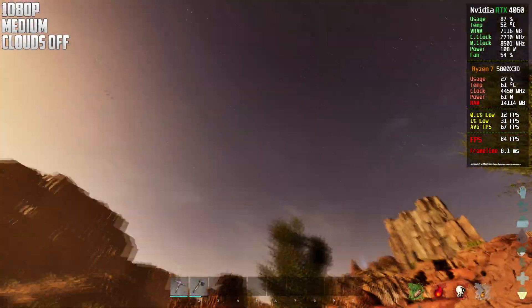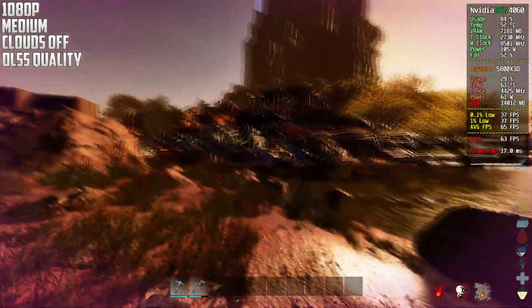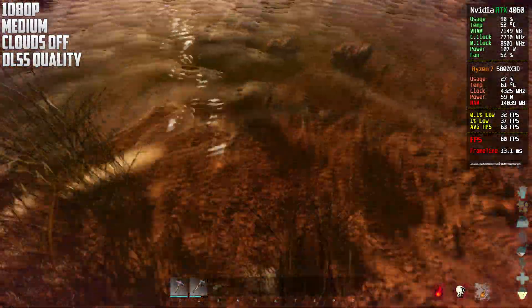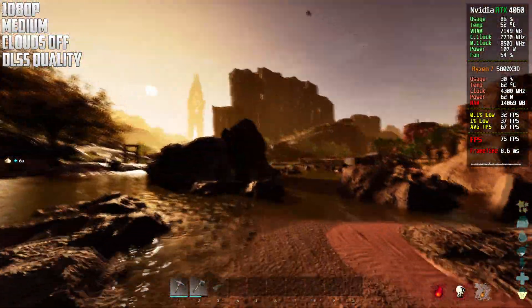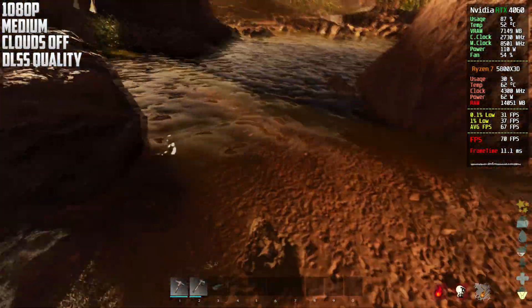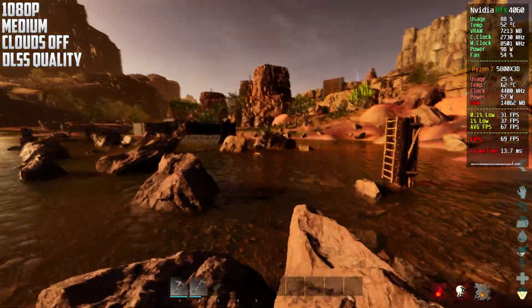This is now 1080p medium settings with DLSS on Quality and volumetric clouds disabled. We get a little bit of a boost using DLSS — it's basically expected. DLSS gives more frames, frame generation gives more frames; of course there can be quality impacts and frame generation can introduce input lag or ghosting in some games.